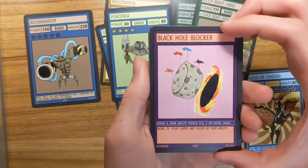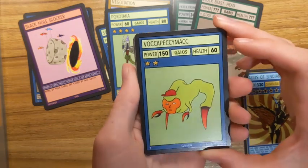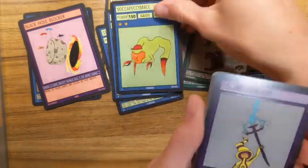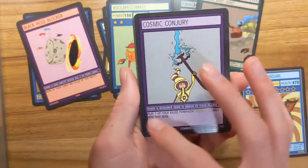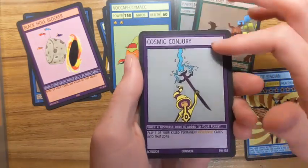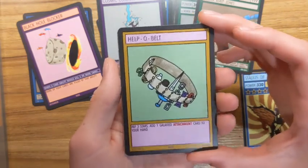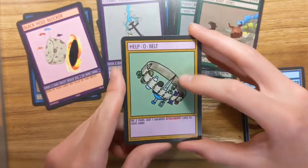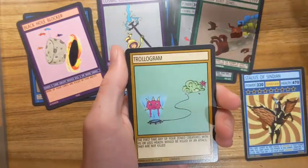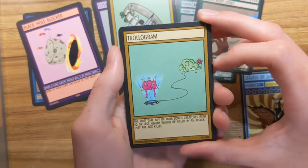Next we have Black Hole Blocker — another rare, I like this card. Then Vuckapecky Mac — I'm not really sure what he's supposed to be, like his hat. Cosmic Conjury — I really like the reaction cards, the activator cards he has; I think that's a really fun idea for a card game. Helpo Belt — 'Pay three stars, add a Galaxy Detachment card to your hand' — really cool card. I'm pretty sure this is the belt on Helda from Set One.